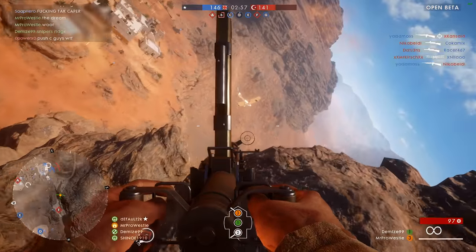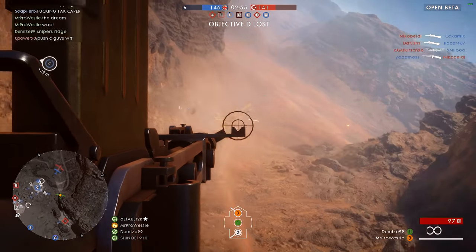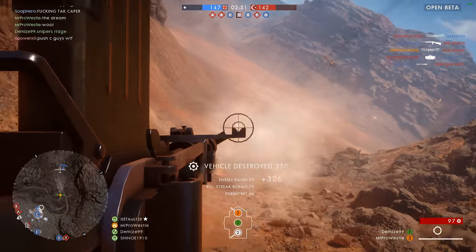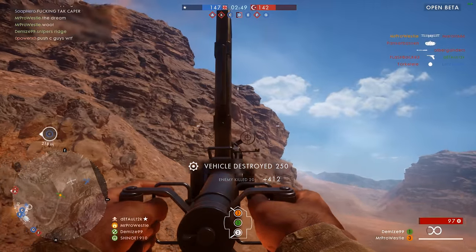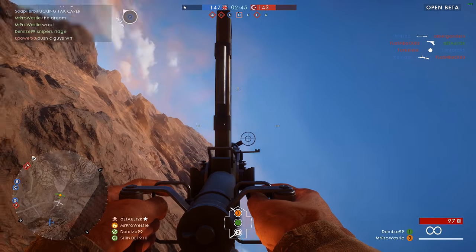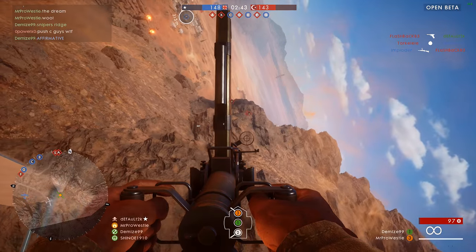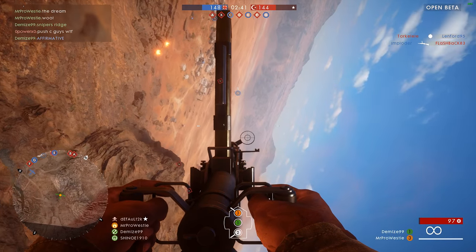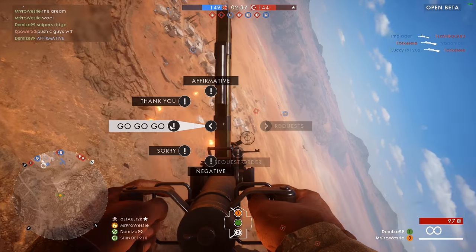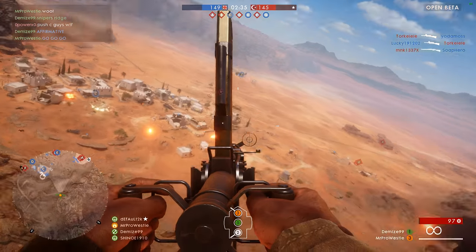It is worth noting that the enemy team clearly weren't aware of the AA gun they could have been using to take us down. The E-flag is extremely open in its layout, and if they had noticed the AA gun, we would have found the capture a lot harder to complete. The aerial combat in Battlefield 1 is, for me, much more satisfying than it was in Battlefield 4.